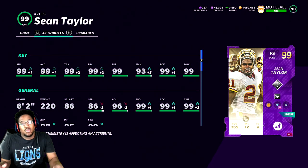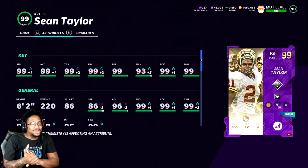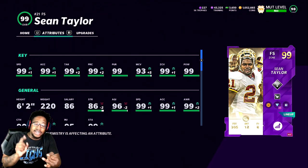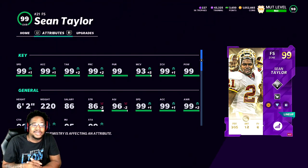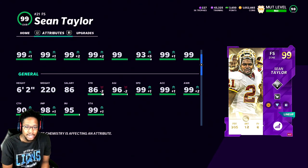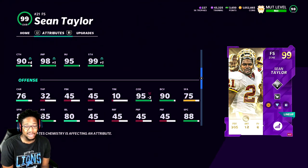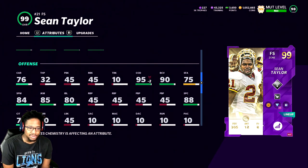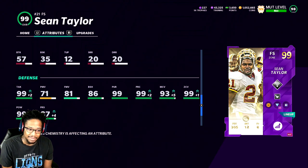We're back with another video. Today we got Sean Taylor gameplay. Y'all say he's the GOAT — I know y'all love Sean Taylor. He's got 99 speed, 99 zone, 99 top, 99 pursuit, 93 man, 99 hit power, 6'2" 220 pounds, 86 turns, 96 agility, 90 ball carrier vision, 84 spin move, 85 juke move, 88 spec catch, 76 catching in traffic.